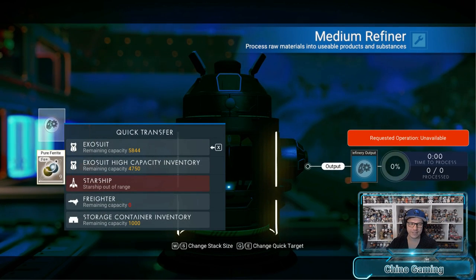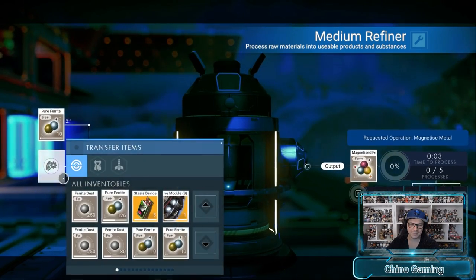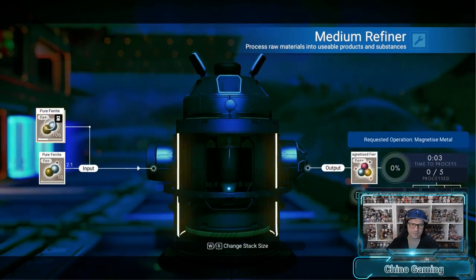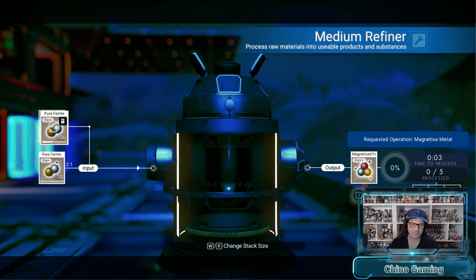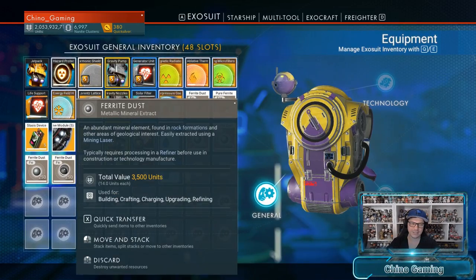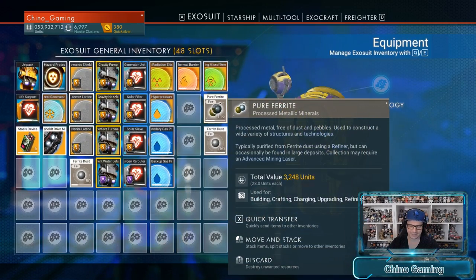Let's see if it works. Pure ferrite over there, go back here. Pure ferrite over there, go back in here. Pure ferrite up there, take that back to the exosuit. Pop on the 250 ferrite dust and do it one more time. Now let's have a look. I've just replaced that ferrite dust that we lost. Full stacks of ferrite dust have been duplicated.